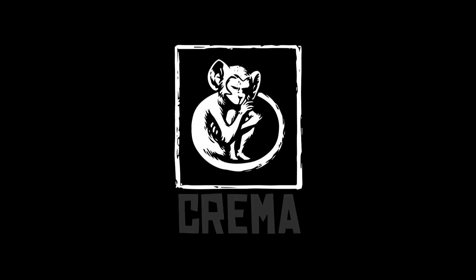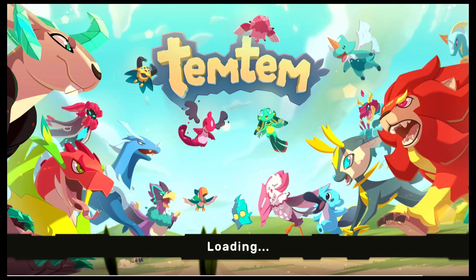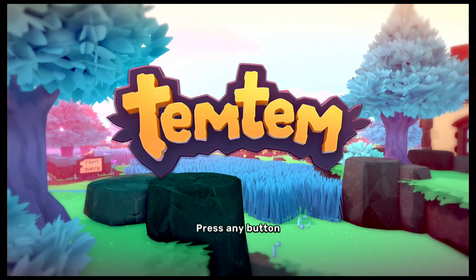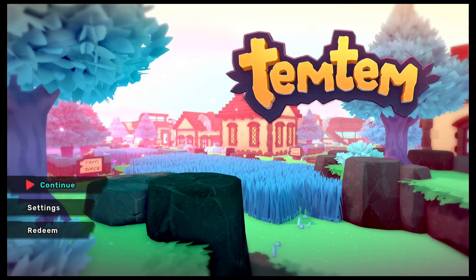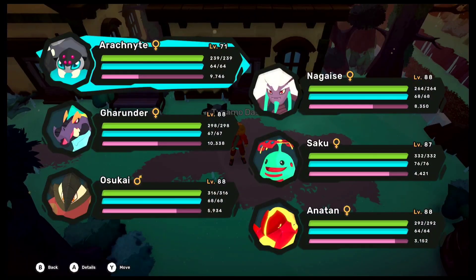Hi everyone, welcome back to part 54 of my TumTum playthrough. Last episode we finally got a chance to go against General X and we were able to win the battle, which was pretty nice. We also saw the ruins of Taliburs, which is the flying castle. In this episode we are going to move forward to another castle where the lord of Belsodou clan is currently hiding. Apparently he has a weapon which he is going to deploy, so we have to try and stop him as soon as possible. It's a pretty interesting storyline and I am excited to complete it.